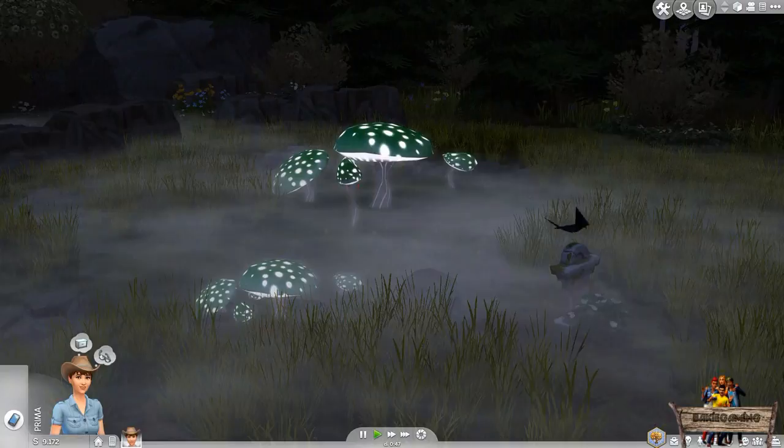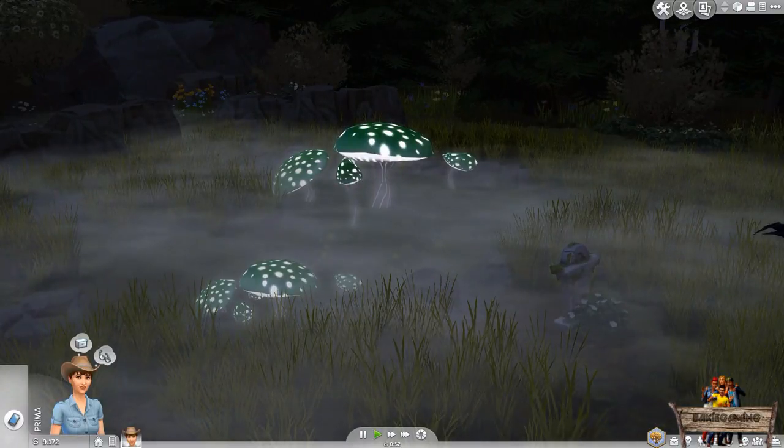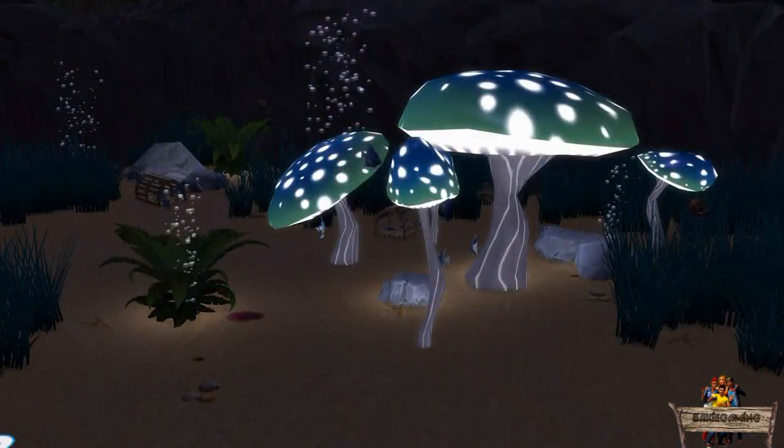Besides placing them on terrain, I've also enabled placing them in fountains and pools if you want to have more of a swampy look, or if you're building an underwater fantasy scene.